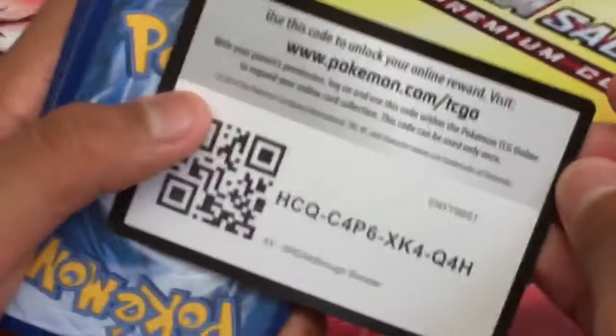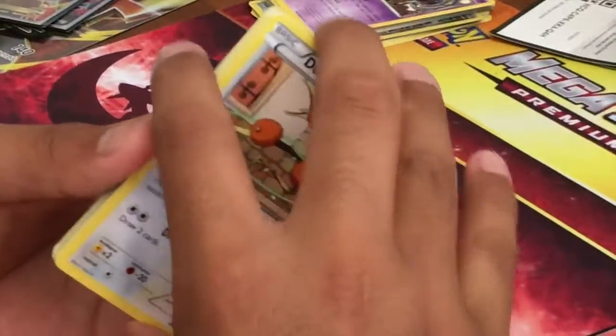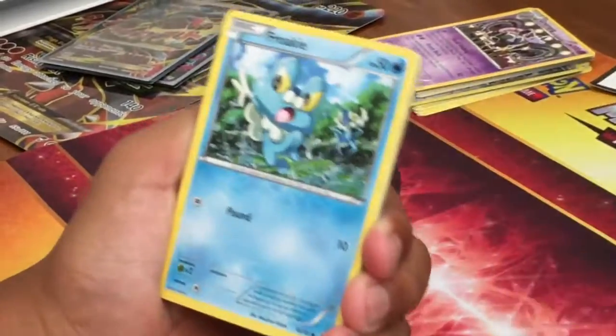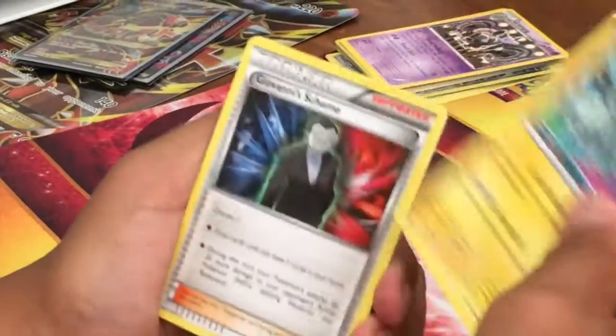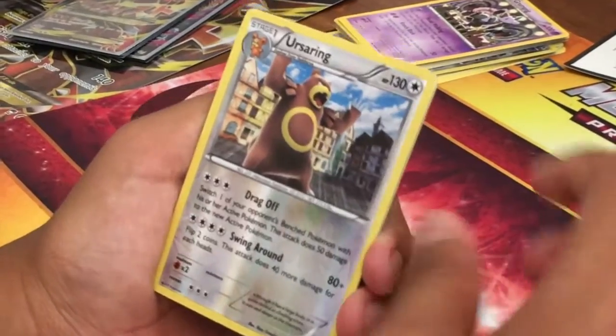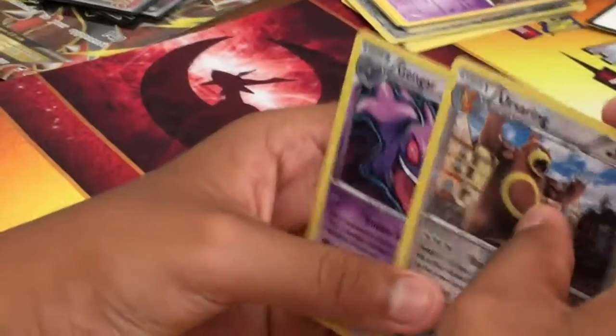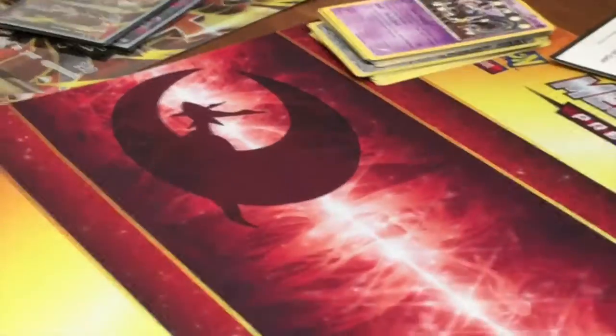Okay, so now Breakthrough. What card do you want out of this set the most? I don't really care. Okay, it's going to be a decent pack. Alright, so we've got Doduo, Staryu, Cyndaquil, Pansear, Porkey, Float Stone, Magneton, Giovanni's Scheme — that's also from another set — and a Gengar Holo. That's a pretty good pull. Put those up there.